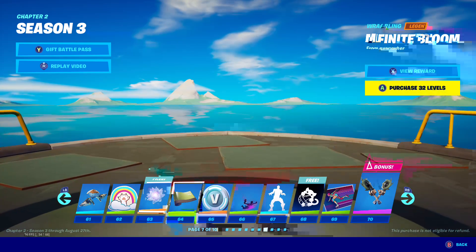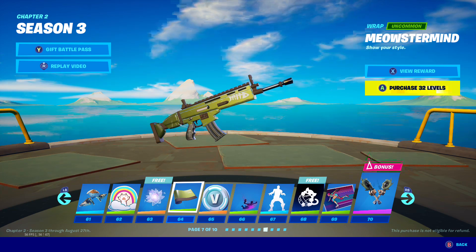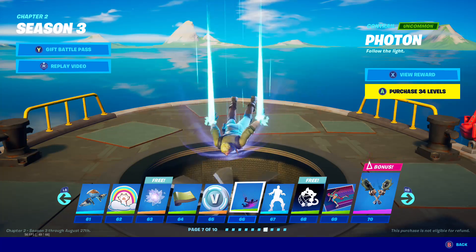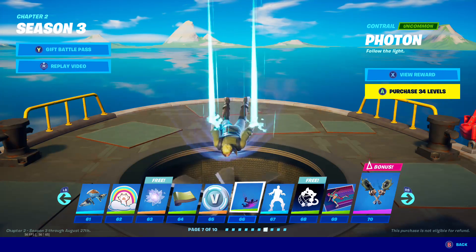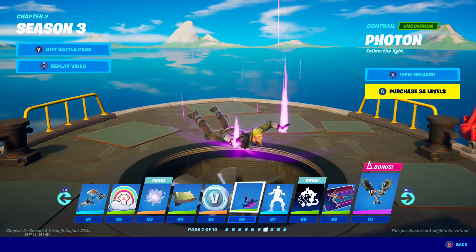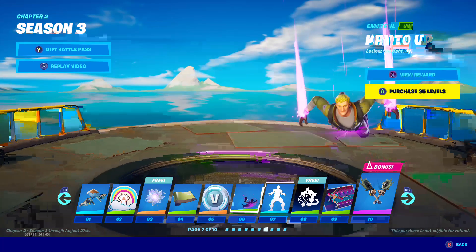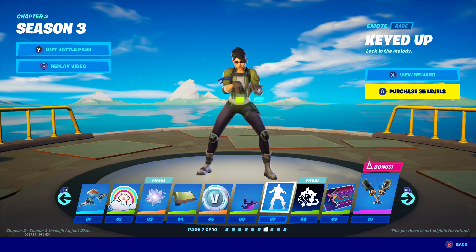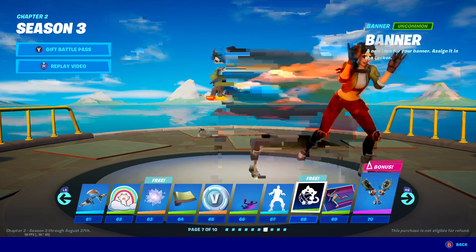We got the amazing Contrail — this is obviously for the skin that's coming up soon. Very cool, I love it. It gives me that amazing space vibe, like going into orbit or something. It's just so cool. And we got an amazing emote — this is by far one of my favorite emotes from the pass. I love the music.